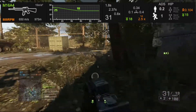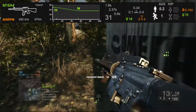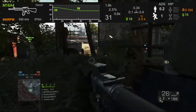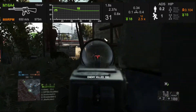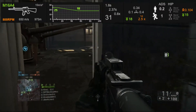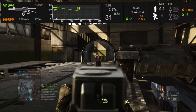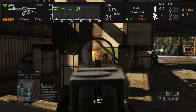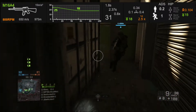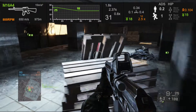The recoil pattern is a little bit different at 0.34 up, 0.1 left, and 0.4 pull to the right, with the same first shot recoil multiplier at 2.5x. The spread increase per round is 0.104, which isn't really that big of a deal. The regular ADS spread while not moving is 0.2, the ADS spread while moving is 1, and the hip-fire standing spread is 3, which is not fantastic but not necessarily a hindrance.